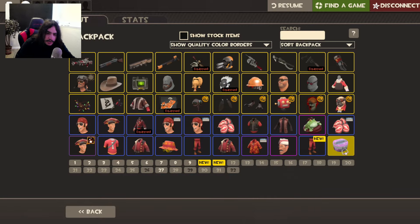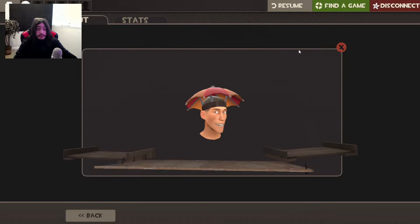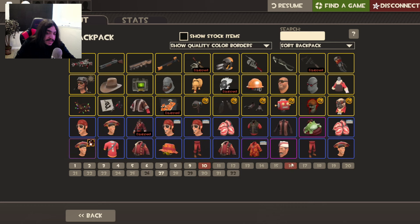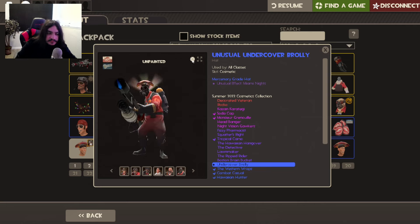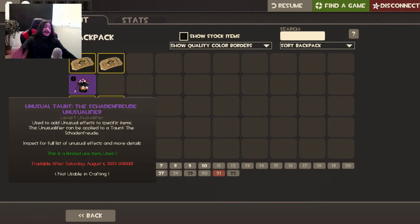I sold the name tag we got so we can open this final case. What are we gonna get? Wow — I can't believe we got it. Miami Nights Undercover unusual. I'm probably going to sell it honestly — I already have an all-class unusual that I really like. We did get a Laugh Taunt, which is insane. I'm definitely keeping this for Halloween to get a Halloween effect on it.